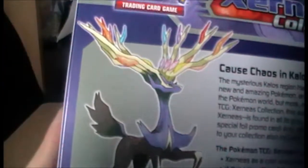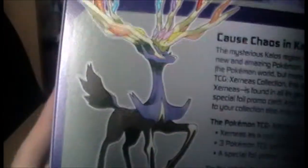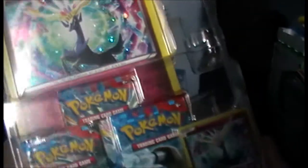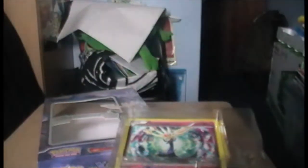Technically Xerneas is the life Pokémon and isn't really big on the whole chaos thing, because chaos causes death. Yveltal on the other hand loves death because that's what he lives for. So unless Xerneas raised the undead, I suppose maybe Xerneas just has an off day and goes mental for the day.